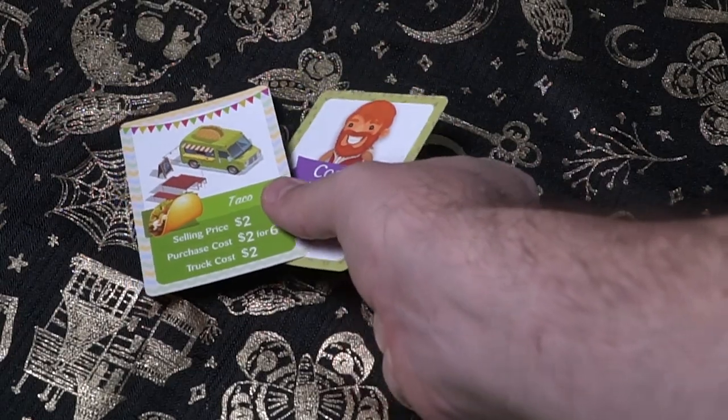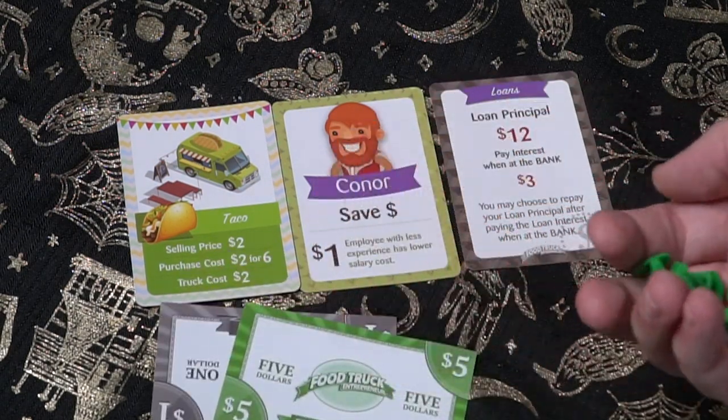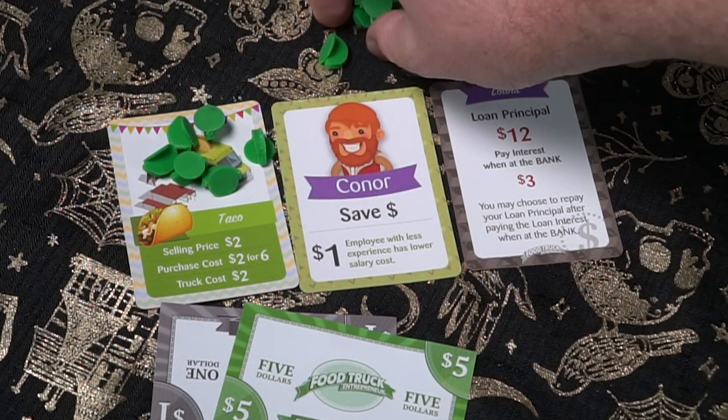Place the two dice in the middle of the game board. Each player gets a $1 employee and a loan of $12 principal, which you'll pay back throughout the game — it covers your food, truck, and anything else you need at the beginning. Each player starts with $6 and six of their type of food on their market card. Your market card tells you your selling price, purchasing costs, and truck costs.